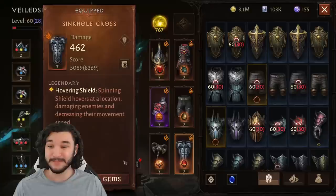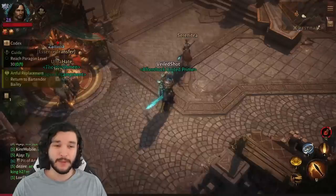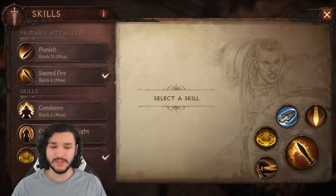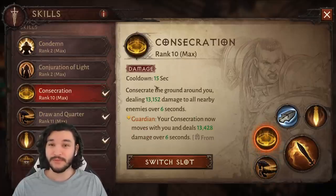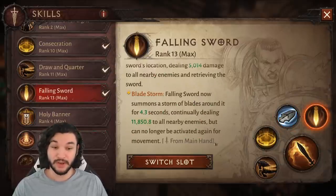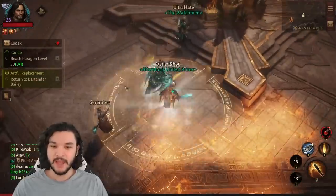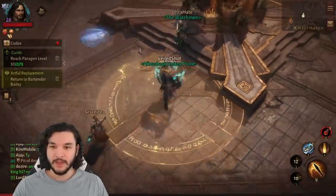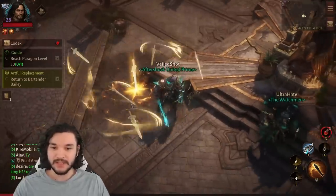Sinkhole Cross is important for massive single target damage because our Spinning Shield will hover at a location. The abilities we're running are Draw and Quarter for movement speed and damage, Consecration for AoE damage, Spinning Shield for single target damage, and Falling Sword for a second AoE — basically a second Consecration. You can see the Bladed Jambo fiery path, Consecration moving with us, Spinning Shield hovering in location, and Tumult doing that massive AoE damage like Consecration.